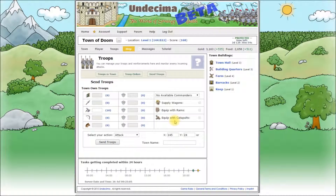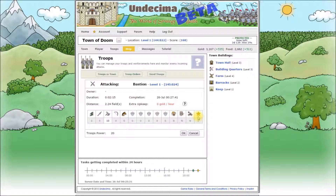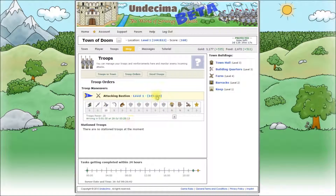Now let's select this Bastion and click Send Troops. That's the screen where we can send our troops on different missions. As you can see there are quite a few actions we can do. We need to attack that Bastion. Coordinates are set already and all we need to do is to select our troops and click Send Troops. Your troops are very eager to start fighting. The next screen shows us the summary of what we are trying to do: attack a Bastion, how long it will take them to get there, distance to the target, completion date and time, and extra upkeep — this one will happen only if you are sending your troops to targets located more than 12 fields away from your town. Click OK and we are done.